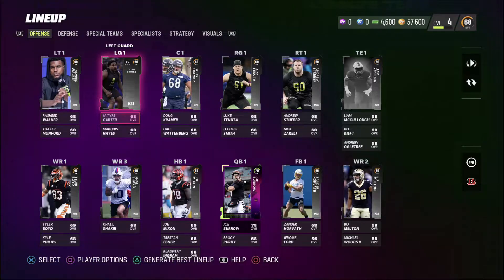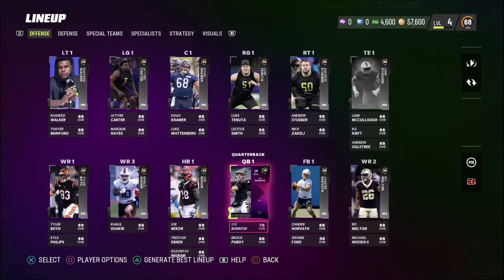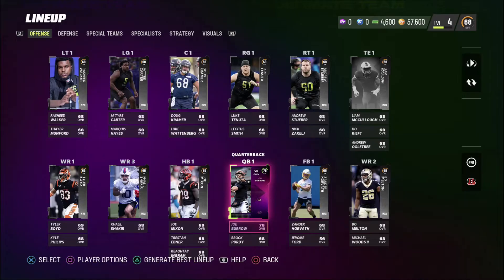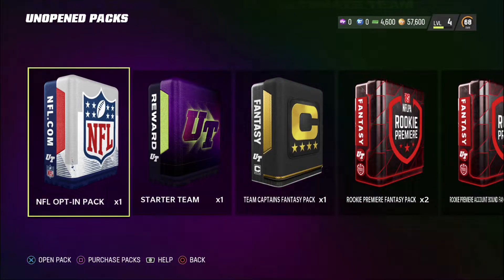If you look up in the top right corner, we are a 68 overall. The team is full of silvers — these aren't bronze, so I think the silvers are the new bronze. However, we did do some challenges and got the 78 overall Joe Burrow, and I'm not going to complain. That's my boy Joe Burrow. The fun thing about this first episode is that we get to open up some packs in order to start our team out.